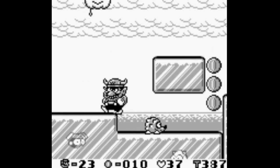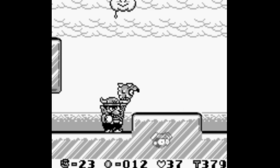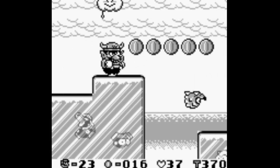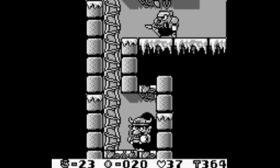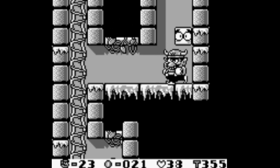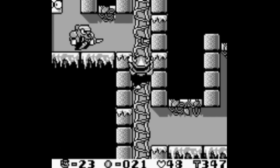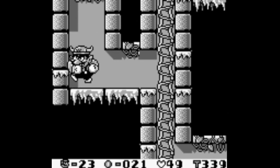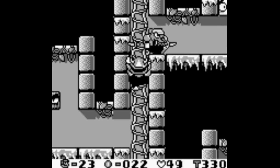Those lightning bolt clouds are invincible, but they have a secret. If you get lucky or skilled enough to put an enemy underneath one of those lightning bolts — much like a thwomp hitting that enemy — it will turn into ten coins. You gotta be really careful with these guys, because they're not quite at the edge when it looks like they are. If you're gonna bump them from below, you gotta make darn sure they are at the very edge of the platform.